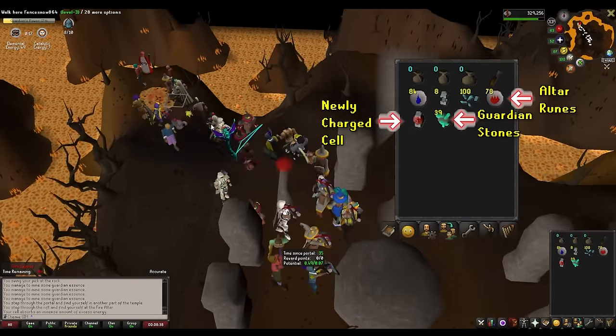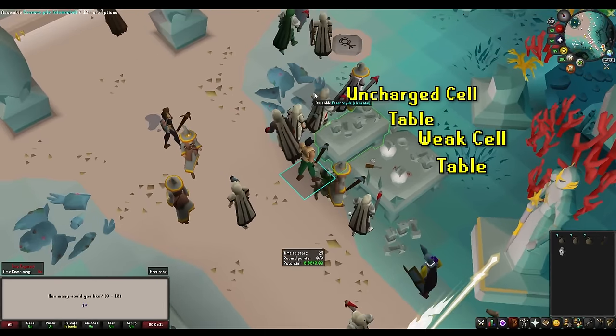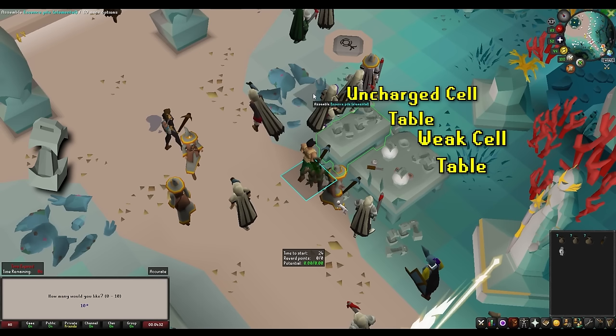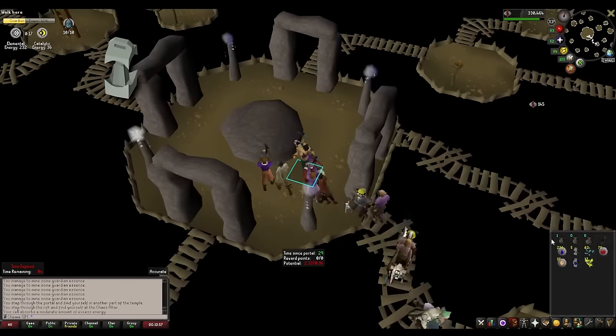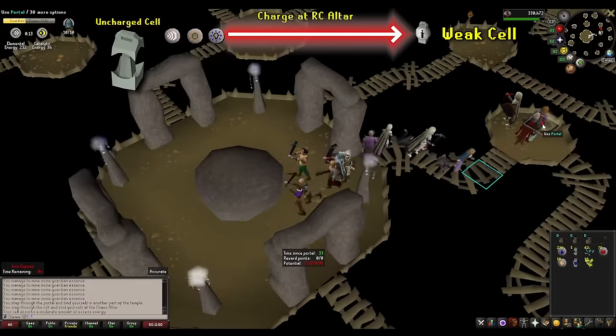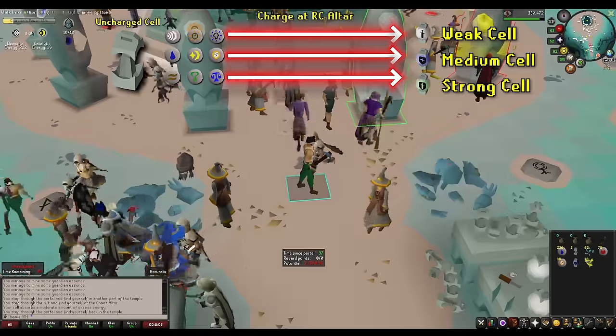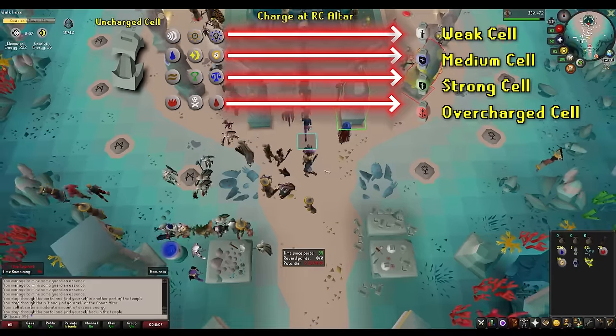This brings us to the types of charged cells. On the table to the right of the entrance, you can pick up zero to ten uncharged cells, as well as one already-charged weak cell. The uncharged cells can be charged at the runecrafting altar and used to craft guardians, construct new barriers, or reinforce existing barriers. Each rune corresponds to a different level of charged cell: air, mind, and body runes are weak; water, cosmic, and chaos are medium; earth, nature, and law are strong; fire, death, and blood are overpowered.